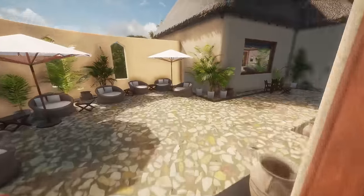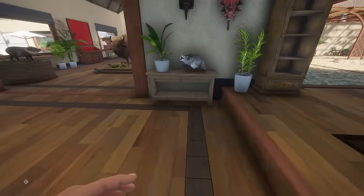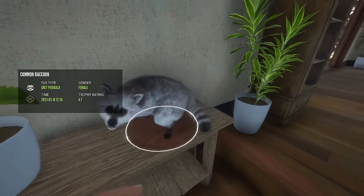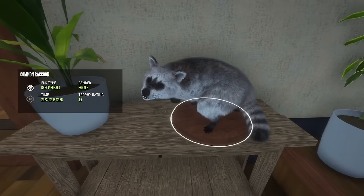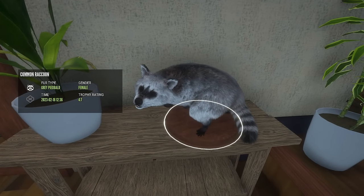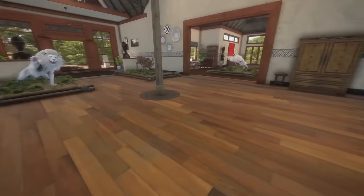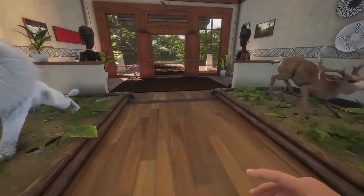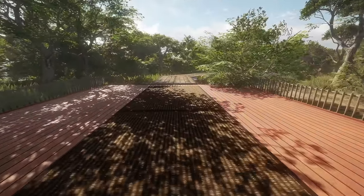And I almost forgot — this is a gray piebald raccoon, which just looks like a raccoon. This might be my least favorite trophy that I have, because it's so boring looking — it just looks like a raccoon. But this one was completely on accident. I didn't know it was rare. Right as I was about to claim it, I realized it was a piebald. So let's go on to the next place.